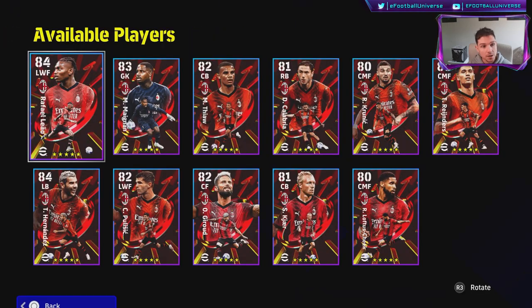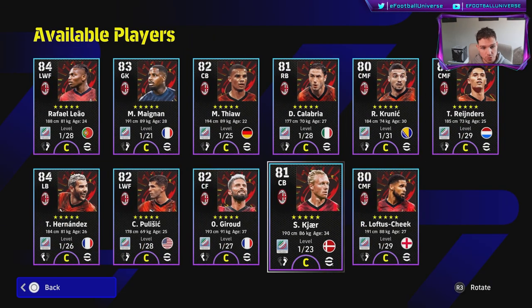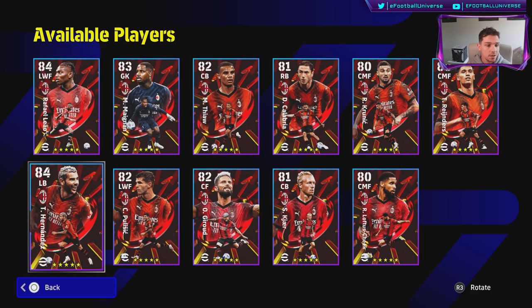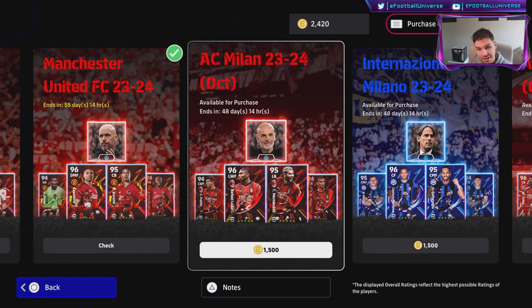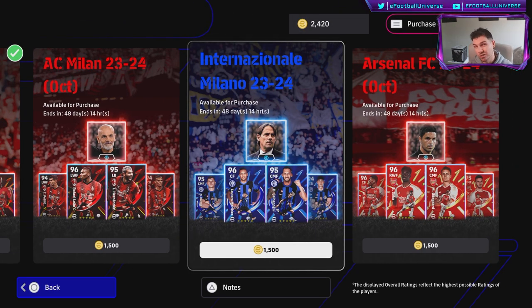On top of that we also have AC Milan. You've got Rafael Leao, Calabria, Theo Hernandez — some good cards in there. Pioli's team play style proficiency is quick counter, and he gives a plus one to the tackling player stat. If you're playing five at the back this is quite good — you can run quick counter and get plus one to tackling for all your stats. Plus one isn't going to change the dial massively, but it can be the difference between different stat levels.